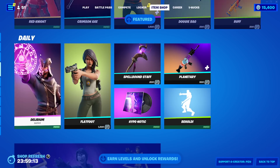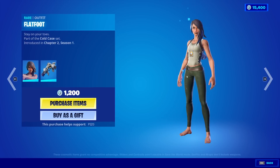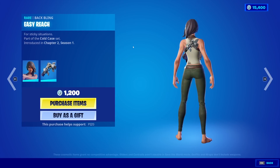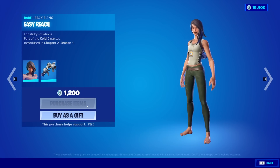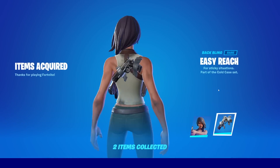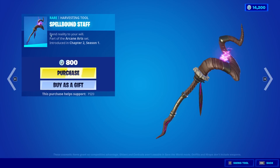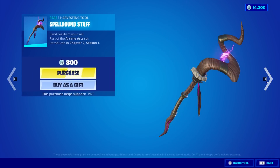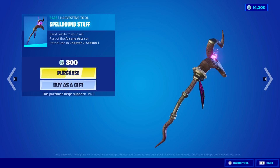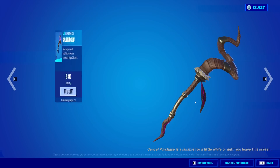We have the Delirium skin in the daily section with Illusion Rune — I thought you were a Halloween skin. Flatfoot with the Back Bling Easy Reach, I will buy that. The Spellbound Staff is also back. I'm pretty confident this is Delirium's pickaxe — it's part of the same set. Honestly, if I were them I would have put that in the featured with him.